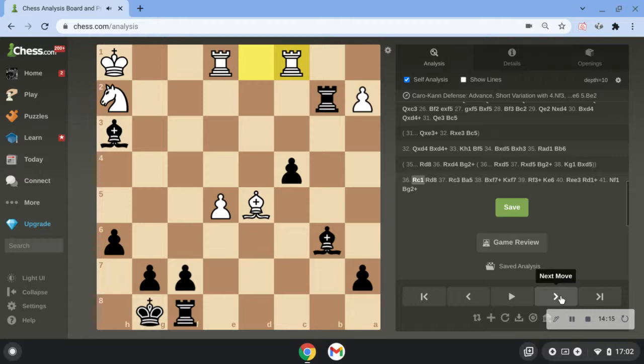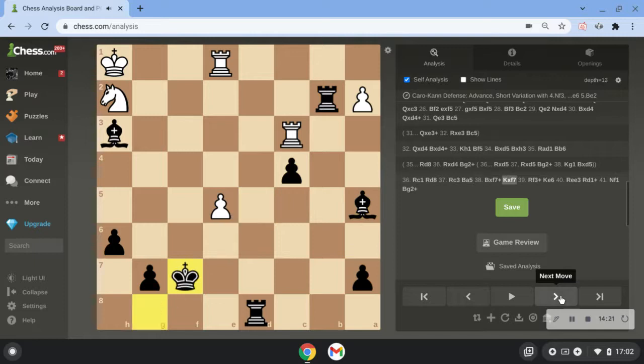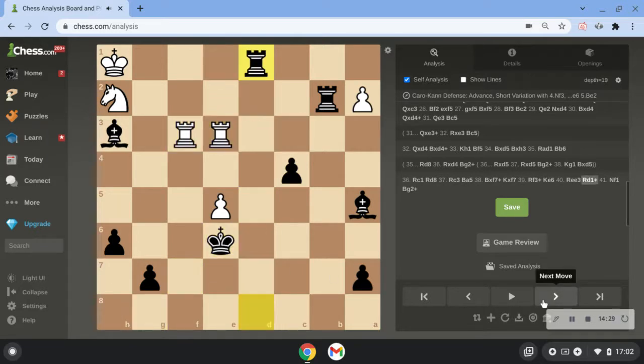I played bishop b6. Rook c1, rook d8, rook c3 — he played bishop f7, just giving up pieces. After rook e3, I played rook d1, knight f1, and bishop g2. And in this position, my opponent resigned.